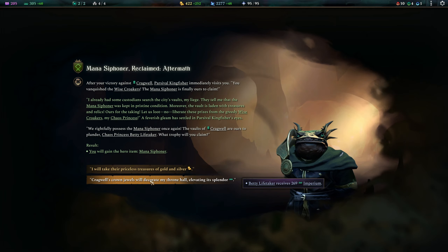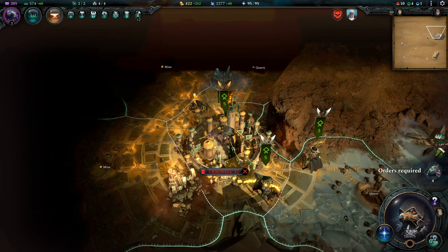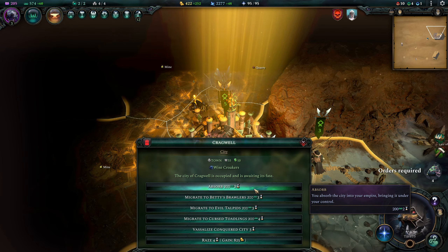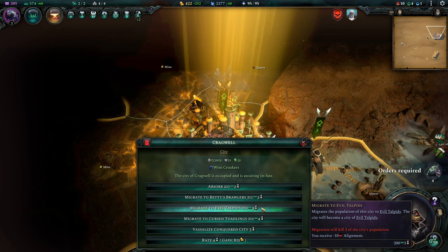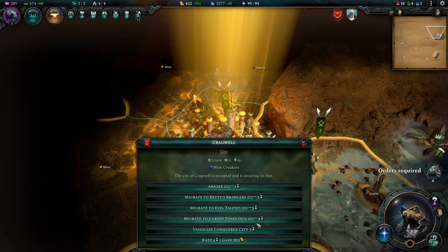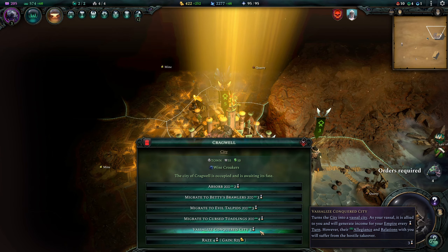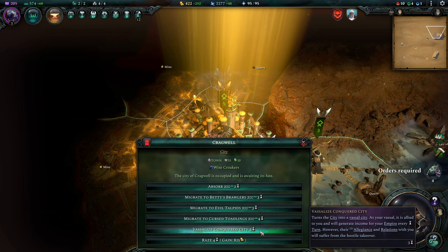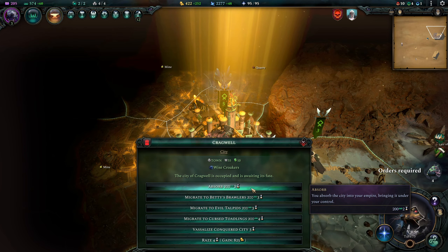Cragwell's crown jewels will decorate my throne hall. Right then, Cragwell itself — I don't know if I want it under my control. Migrate it to the evil Talpids? I think we'll vassalize it — I don't want it to be one of my own cities. Yeah, we'll just vassalize it.